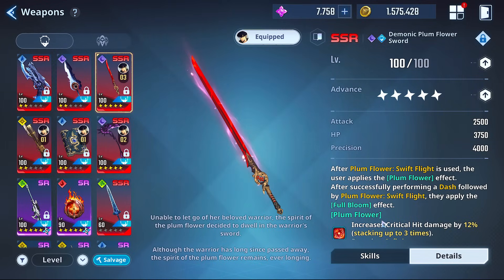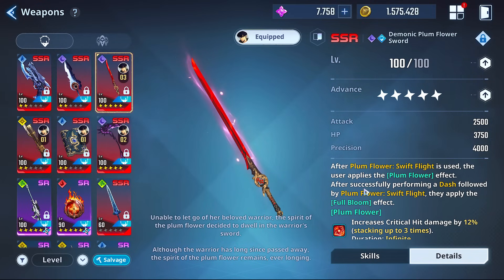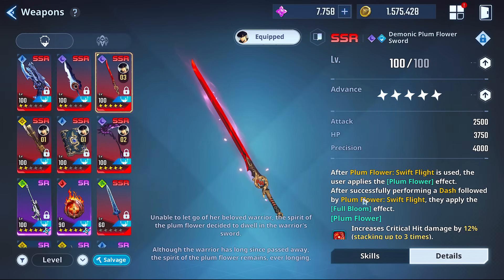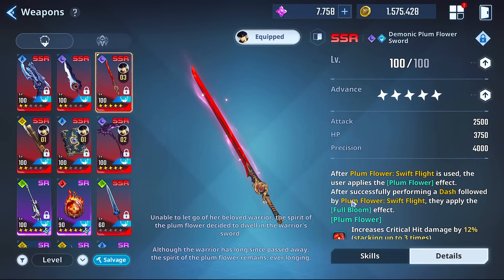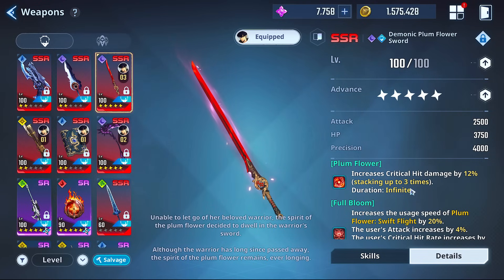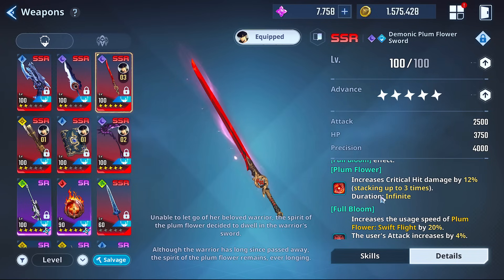Plum Sword is the most important weapon to have, use, and max out. It took me a long time but I finally got that fifth one last week. This is the one you want to have permanently on your selection rate-up — you never want this off until you get it to at least advance five. After Plum Flower Swift Flight is used, the user applies the Plum Flower effect, which increases critical hit damage by 12%, stacking up to three times with infinite duration.